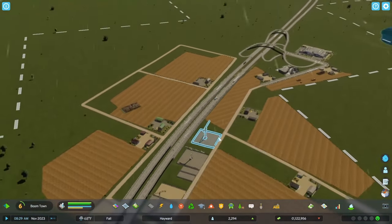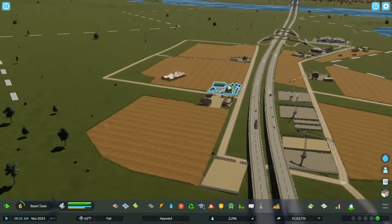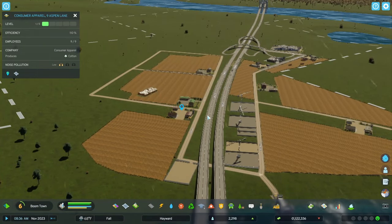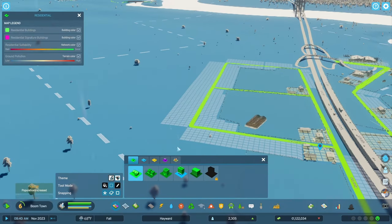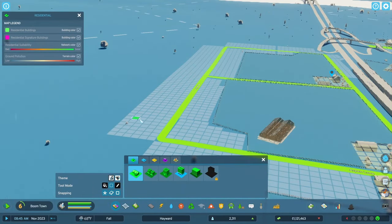Nine employees — I could make this like a small farming community. Should I put some houses along here, just a couple of them? These farms are probably not going to have much pollution. Oh, it's low — low noise pollution. So perhaps people wouldn't mind living around here. Nice little farming area.